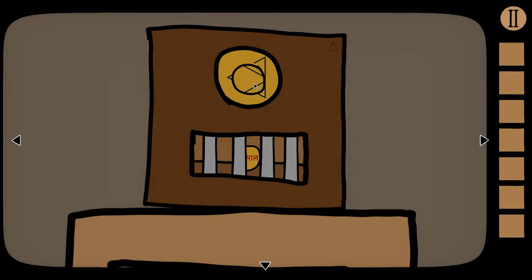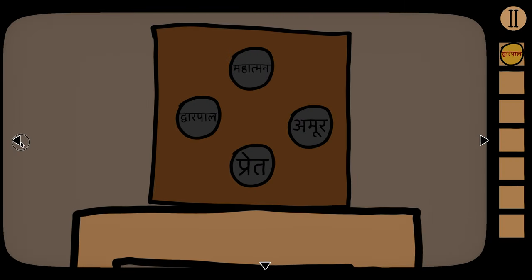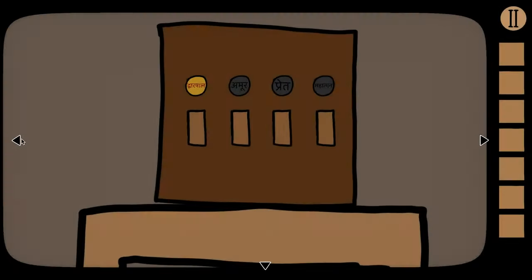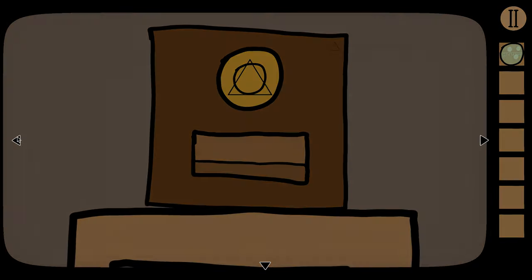When you line them up, the orientation is shown with this little triangle right here. We're just going to orient it so that it faces up, and then we're going to grab our token. We're going to take our token over here and put it in the first slot.